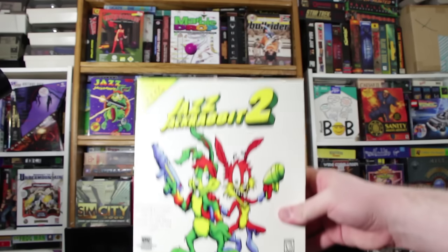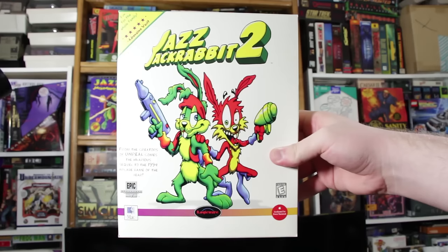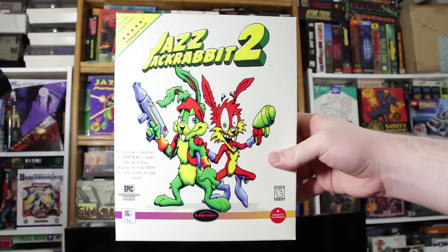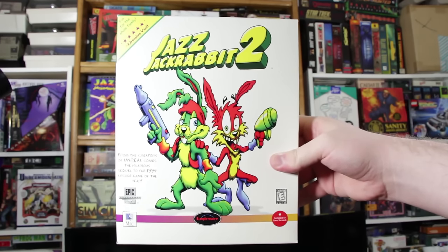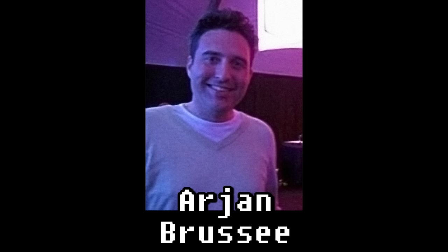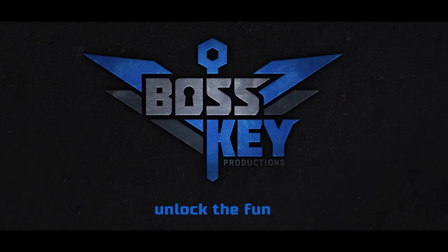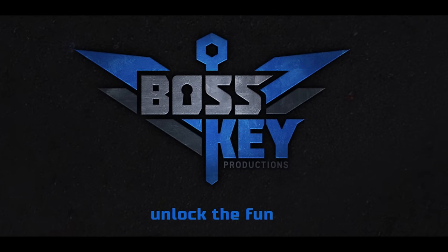The eventual result was Jazz Jackrabbit 2, published by Project 2 Interactive and Gathering of Developers in 1998 for Windows PCs, and by LogicWare for Macintosh the following year. Lead programming was by Arjen Brigier, this time under his studio at Orange Games, and was produced and co-designed by Cliff Bleszinski and others at Epic MegaGames — a duo that in 2014 joined up again to create the indie studio BossKey.